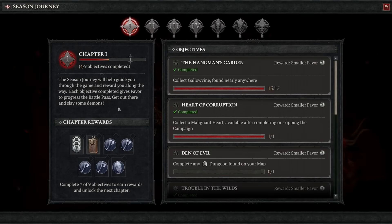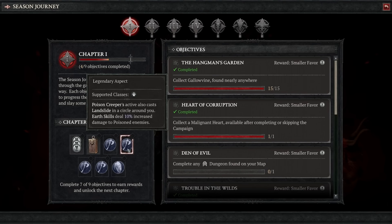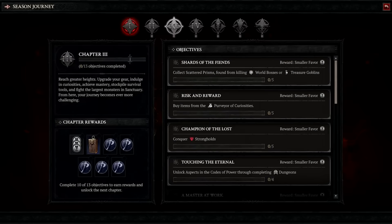You will also get a bunch of legendary aspects added to your codex of power from the Seasonal Journey - five per chapter. Among these are seven brand new legendary aspects never before seen in the game. The two that we've seen are a barbarian one affecting charge and a druid one that makes poison creeper apply a circle of landslide. There are three more class-specific new aspects, one for each of the other classes, as well as two new legendary aspects for every class. All the others that aren't in those new seven are pre-existing legendary effects that you could previously only find on drops, now made easier to access through the codex.